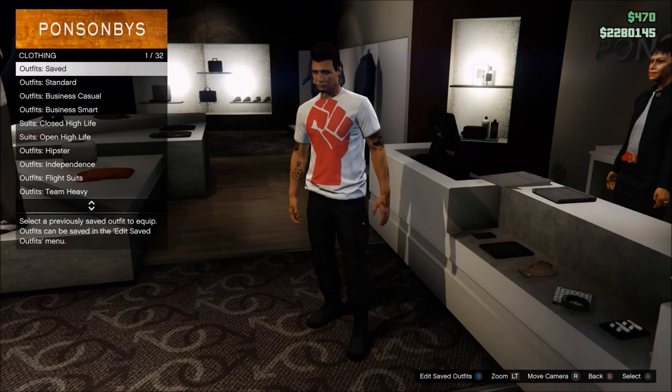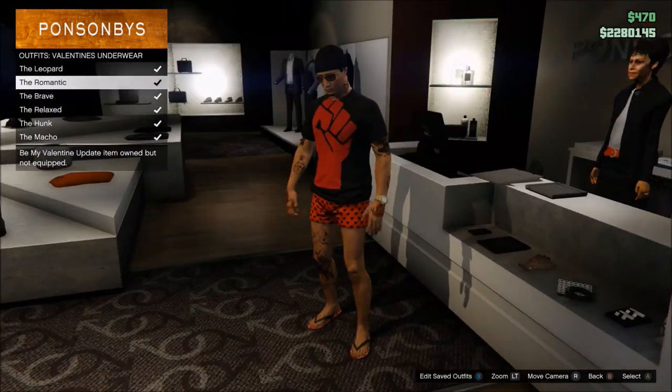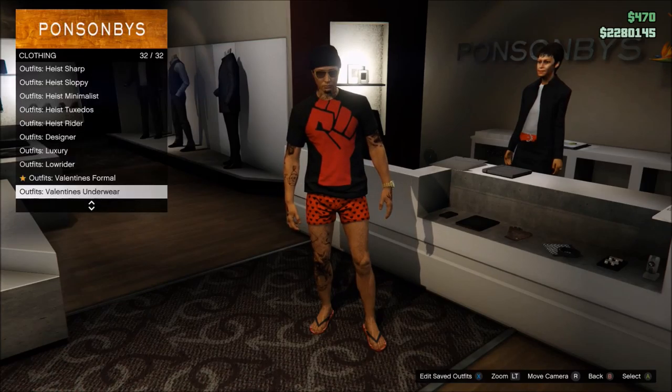Go into outfits, select the Valentine's Day one, and go to the Valentine's underwear. From there you're going to want to select a second one — the one with the red and all that. As you can see there, the shirt becomes black with the red fist on it.